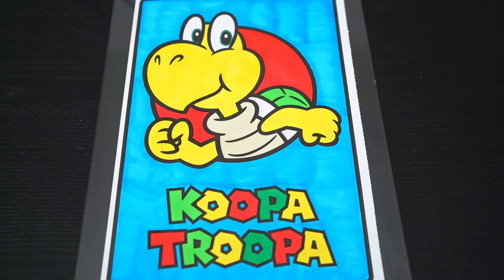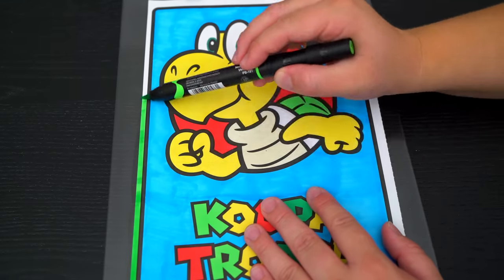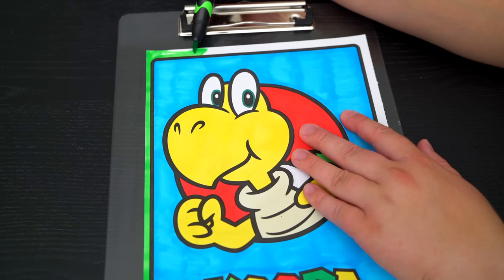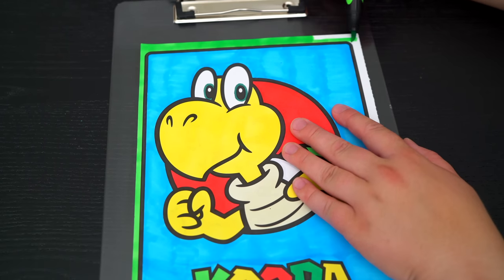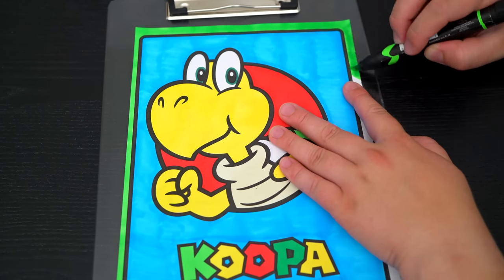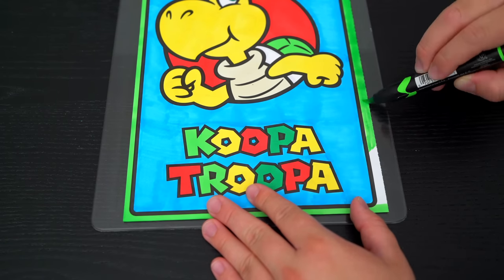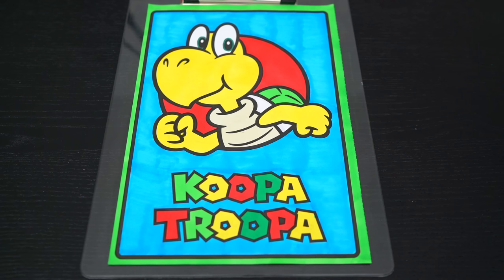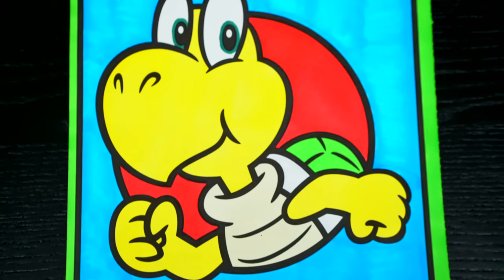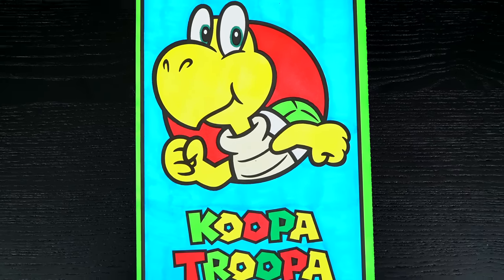And lastly, let's color in the borders green. Okay, I'm all finished. Wow, this picture turned out so cool. I love all the bright colors everywhere. This is one Supa Koopa Troopa.